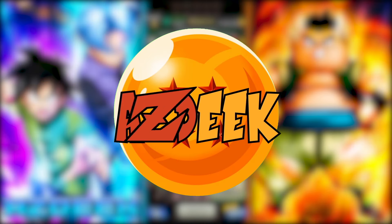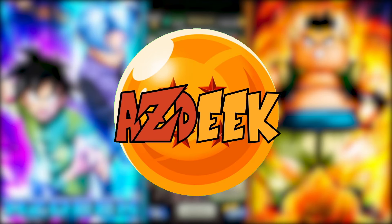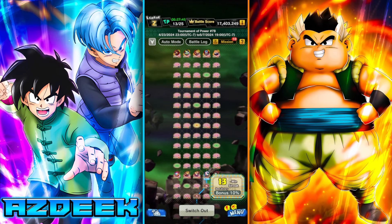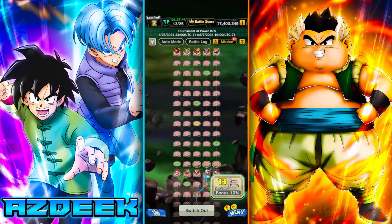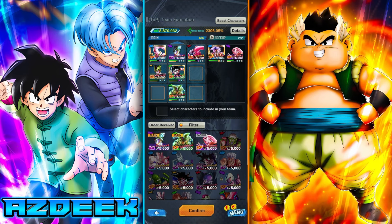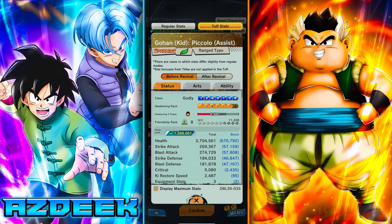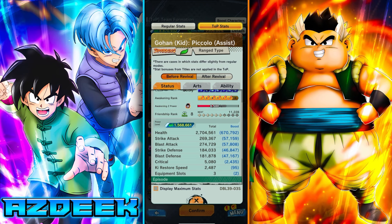All right guys, welcome to another Dragon Ball Legends TOP walkthrough video. This is going to be part two of two for the standard edition. If you're looking for the pocket edition, that will be linked in the description below. Just a quick update on where we're at with the Gohan — he is sitting at Zenkai level six and friendship rank eight, so he's pretty much done.